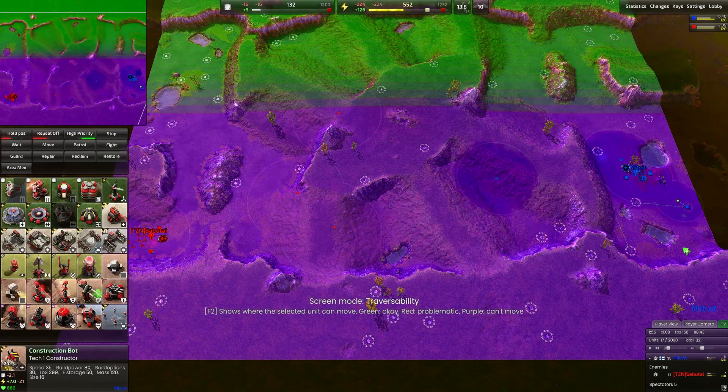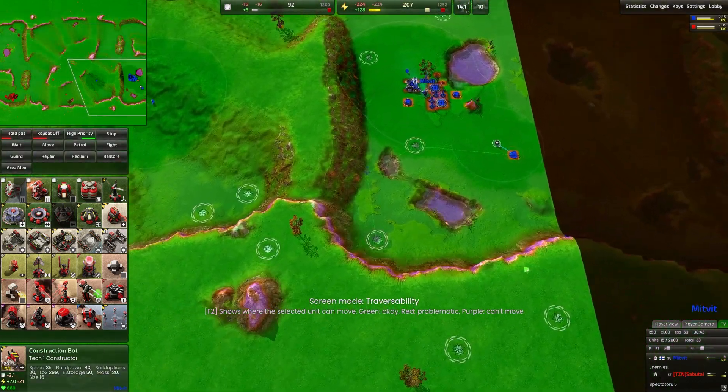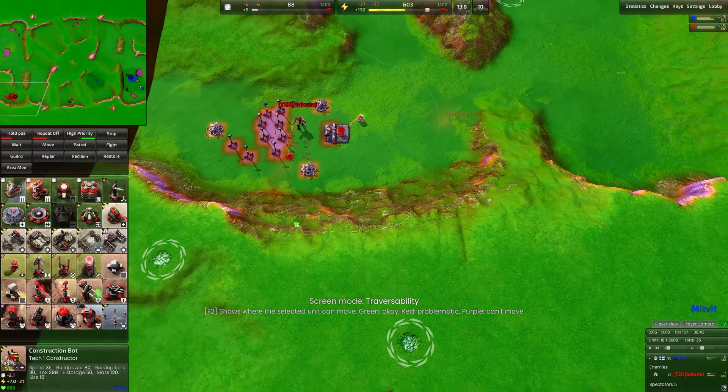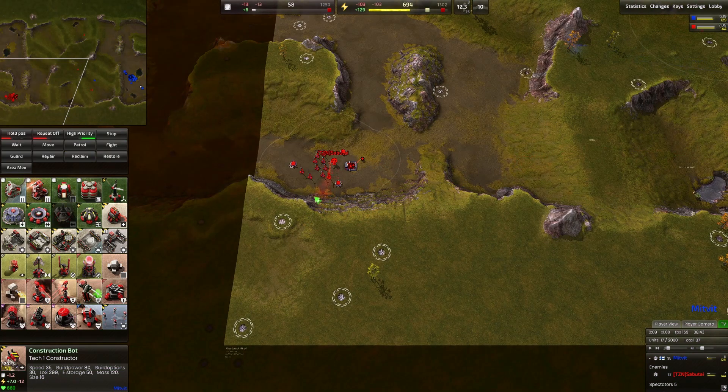Checking the traversability for the ticks, we can see they can pretty much reach anything. The engineers are not going to be able to go up the south cliff where Midfit is, however they will be able to go up the hill next to Sabotai. So the 4 mechs to Sabotai's direct south will actually be able to be captured by Sabotai.